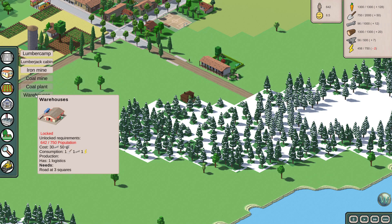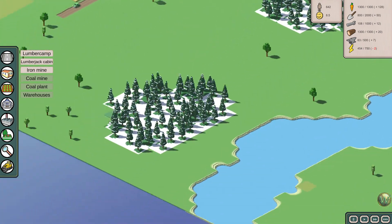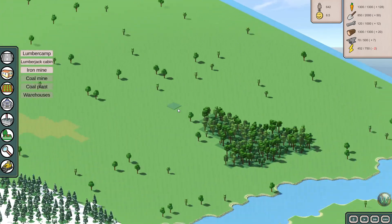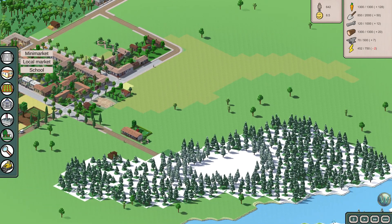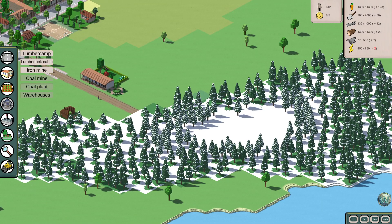And then a warehouse, which is for logistics — I wonder what logistics does. And I wonder where the coal is that we need to mine, unless you just put it wherever you want. We wanted a lumberjack cabin — another lumberjack cabin. Maybe I'll put that over here someplace. It needs a road, so let's build a road this way and then put that lumberjack cabin down.